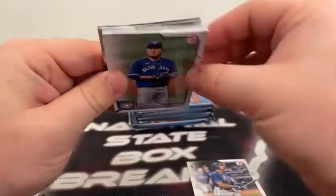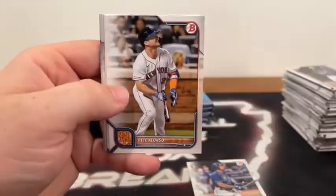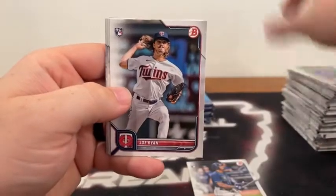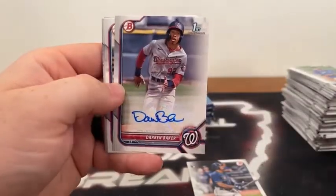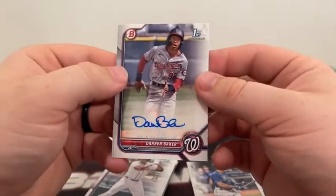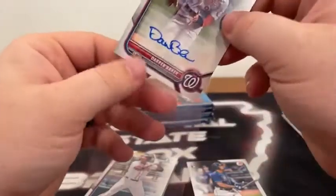Pack two of box five: Hyun-jin Ryu, Andrew Vaughn covering Xander Bogaerts, Pete Alonso, Andrew Benintendi. A rookie card of Joe Ryan to the Twins. And how about a paper auto — that's a First Bowman paper auto of Darren Baker for the Washington Nationals! Sleeving that up right away.